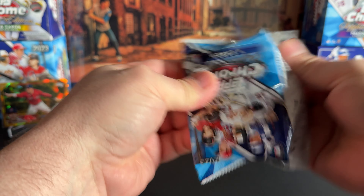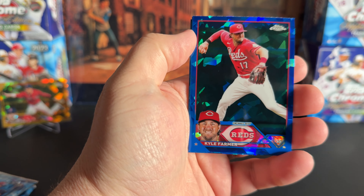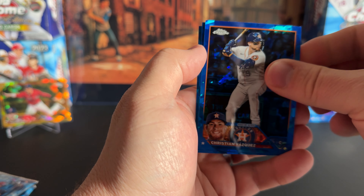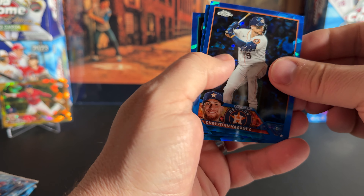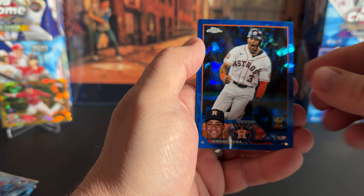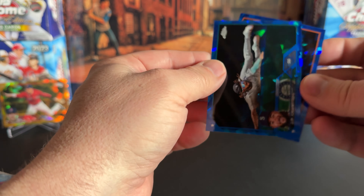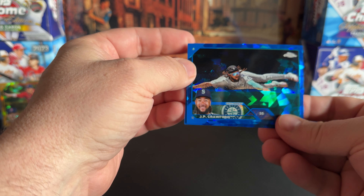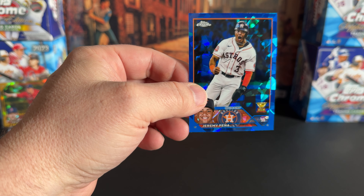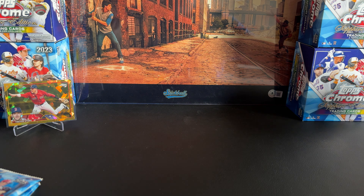I've been doing well with the PC hits — got a lot of Braves cards and a nice MH2 rookie card. And it was a base, but there's just no base in Sapphire — it's all Sapphire. Here we go. It's a nice Jeremy Pena rookie cup. I love a good rookie cup. He struggled a little bit last year, but he's still got a lot of upside. I'll put him right under the Julio Rodriguez one, just off to the side.